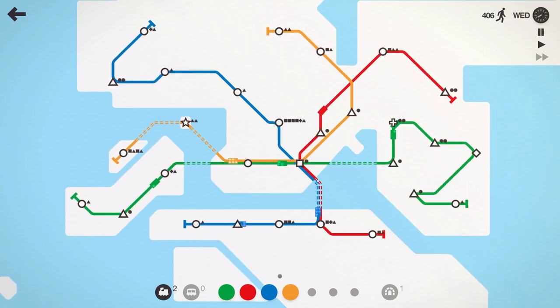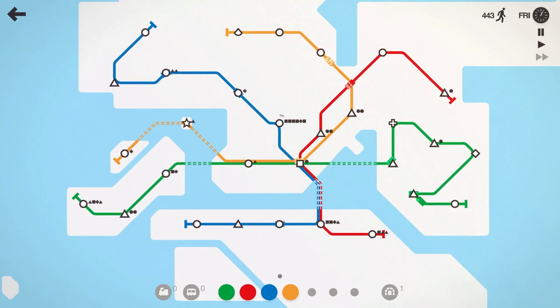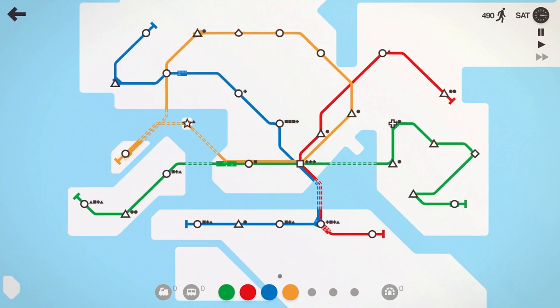We're at about 400 people moved. We got two more trains — blue line is starting to chirp, so let's put another train on the blue line and another on the orange line as well, since it now has two special shapes. I could turn the orange line into a loop — we'll take it around that circle, use our last tunnel, and hook it in there. Now the orange line is a massive loop. Let's see if that does anything for us.